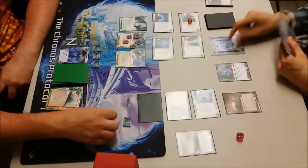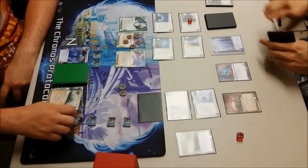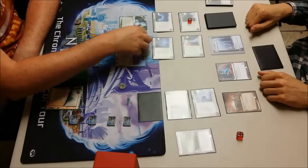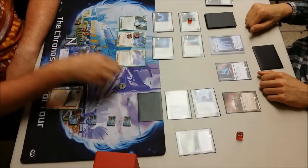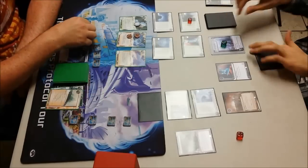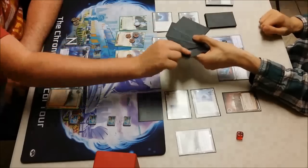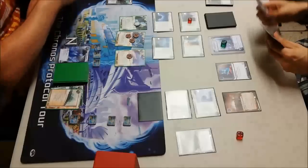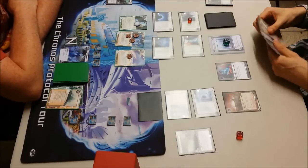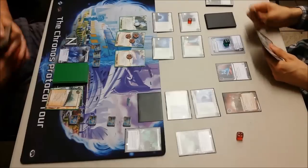So I play the Nerve Agent, hoping to go in and take the agendas I need from hand. I've certainly got the ability to do that — I just need to start building up some Nerve Agent counters so I can hopefully go in and take that Priority Rec. It costs me two to get through, I'll let him have three, and I'll go through and access. Oh, and I scored the Priority Rec from hand! So that was a huge stroke of luck on my part, taking us to three points apiece.